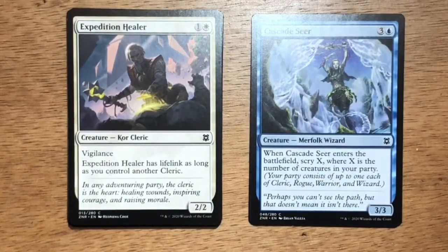Expedition Healer — two mana, one and a white, Core Cleric at 2/2. Has Vigilance. Expedition Healer has Lifelink as long as you control another Cleric. This feeds into the life gain and life loss mechanic that the white-black deck has, centered around Clerics.